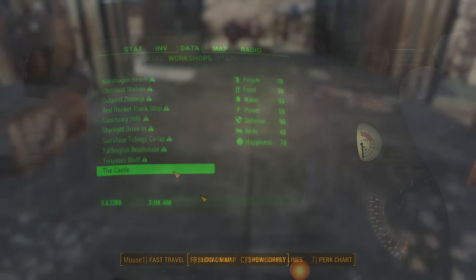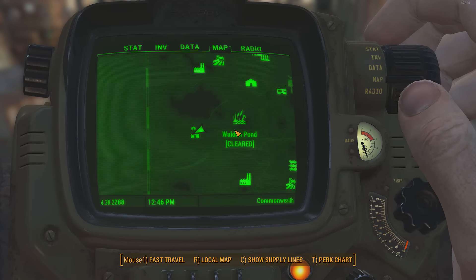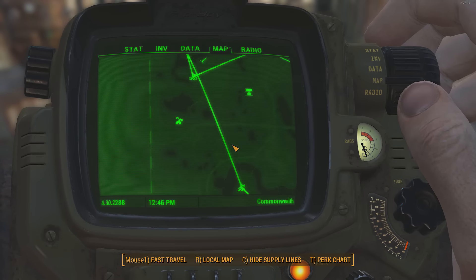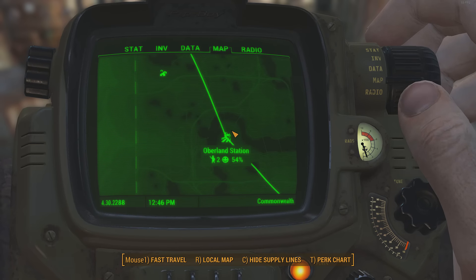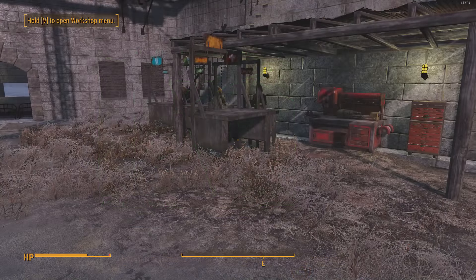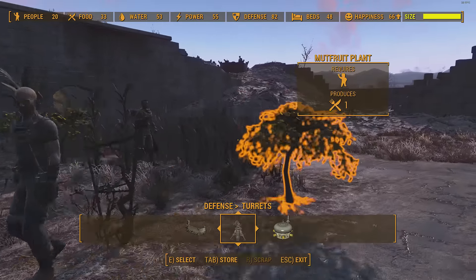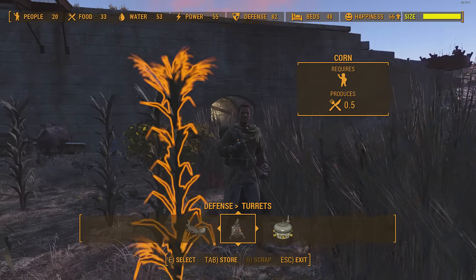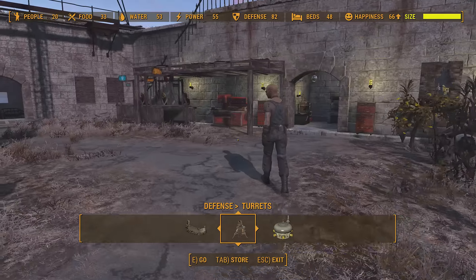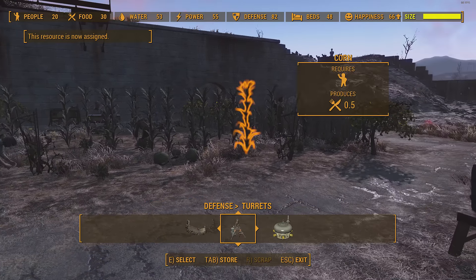I have quite a number of settlements and I have the Local Leader perk. At the first rank of Local Leader, you can start making supply lines — connecting your settlements so that you can share resources. On the second rank, you can build shops and workbenches, which is also quite handy, but maybe not as necessary at least in the beginning, because you do have all the workbenches at Sanctuary if you choose to expand on that settlement.